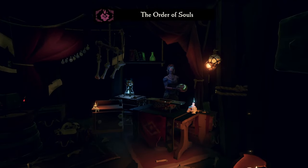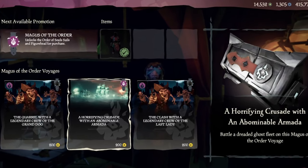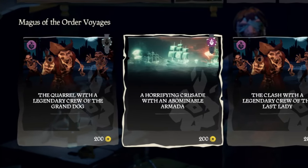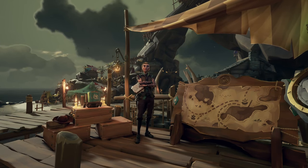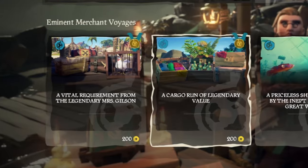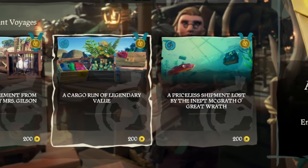Undertake missions for the Order of Souls to defeat skeletons and claim their skulls. These mystical artifacts can be turned in for rewards and reputation. As your reputation grows, the Order will entrust you with more formidable challenges. For a more trade-focused approach, the Merchant Alliance tasks you with delivering goods, capturing animals, and transporting valuable cargo. Completing these missions enhances your reputation and unlocks higher-paying ventures.